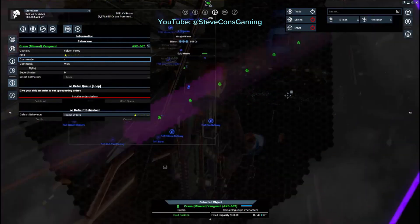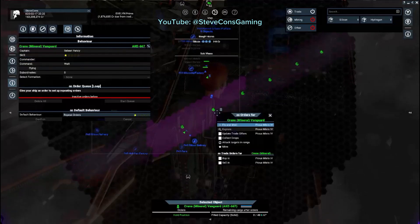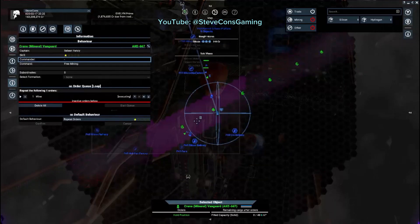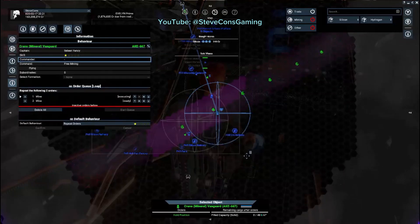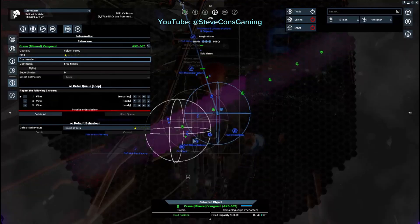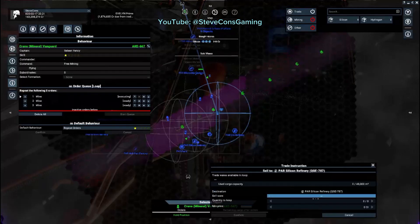For this example, we select this system because it has a lot of silicon and there are three stations present where we can repeatedly sell silicon for an almost unlimited source of money. To start mining in a chain, select the miner with at least one star pilot skill, right-click the asteroid belt, and select Mine. In this example we mine for silicon — repeat this for two more spots to mine for silicon. Doing this will make sure your miner is full before it goes to the station to sell. After selecting three spots, right-click the refinery and select Sell.